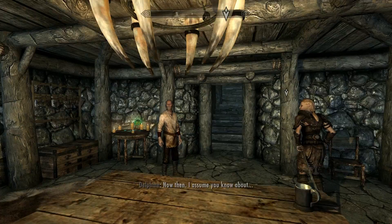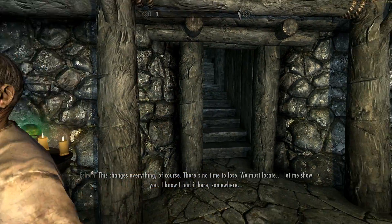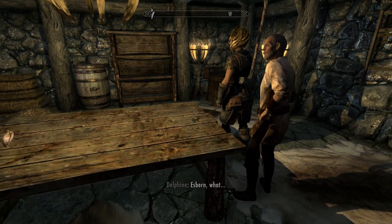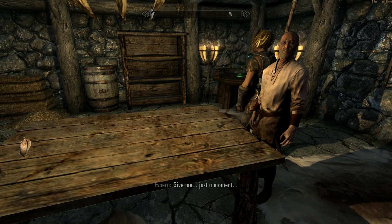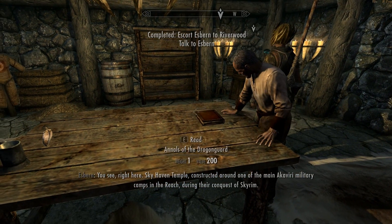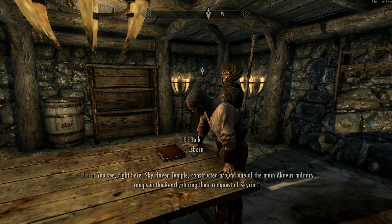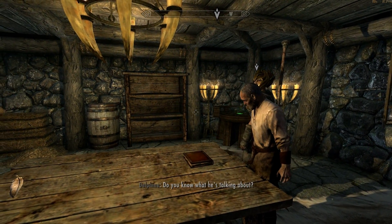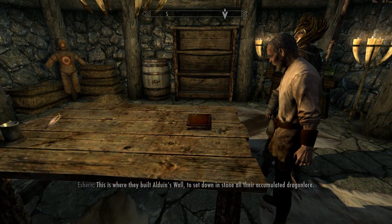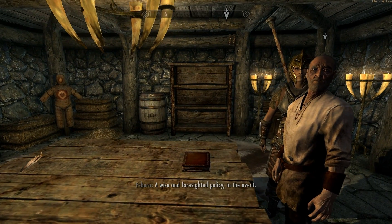Esbern tells us about the dragon ball situation and says there's no time to lose. He pulls out a huge book and reveals Sky Haven Temple, one of the main Akaviri military camps during their conquest of Skyrim. This is where they built Alduin's Wall — they recorded all their accumulated dragon knowledge in stone as a hedge against the forgetfulness of centuries.